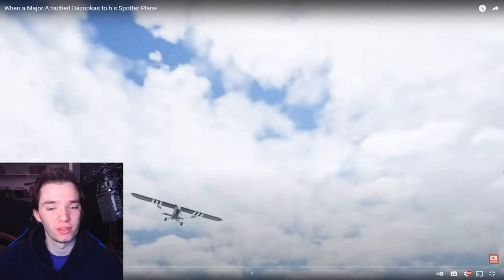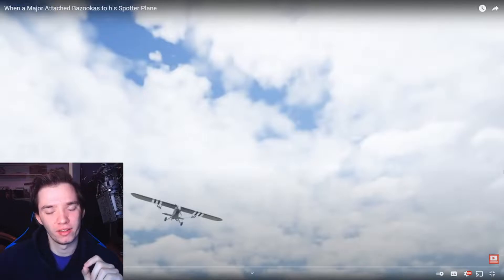Catching bazookas to the spotter plane — I don't understand how he's capable of, you know, how did he wire up the bazookas so that they can fire from inside his cockpit? That's what I'm wondering. And I'm also curious how effective this was — if he used them to shoot at other planes, or if he just used it as close air support and fired down on enemy soldiers. Those are my two big questions from the title alone. Let's go ahead and see if they get answered.